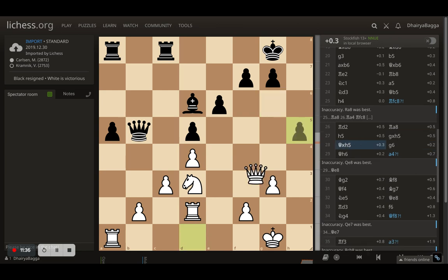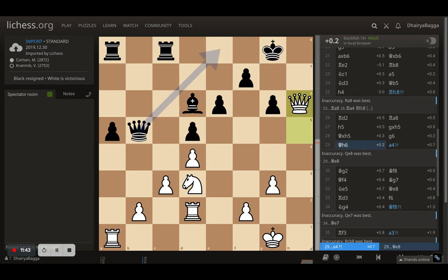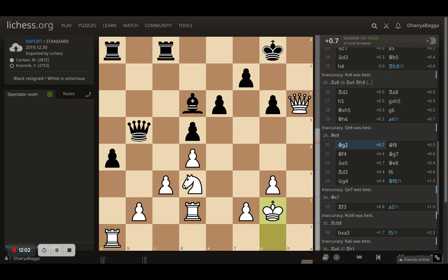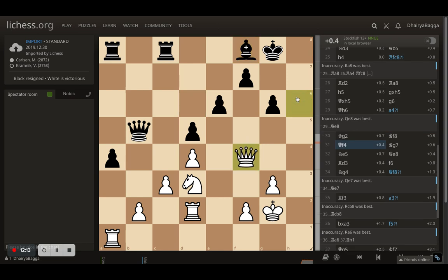Kramnik takes the pawn, Carlsen takes with the queen, and pawn forward g6 by Kramnik. Carlsen moves the queen up to h6 so the king can come up and the rook will be handy. Kramnik plays a4, trying to expand and perhaps exchange rooks with the bishop already positioned. King to g2 by Carlsen now threatening rook to h1, which would lead to checkmate quickly. Bishop comes back to f8, pushing the queen for now, so the queen comes back to f4 — trying to get different pieces into the action.